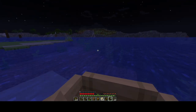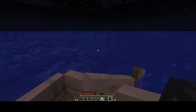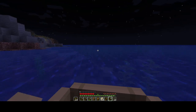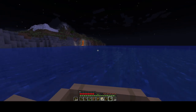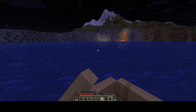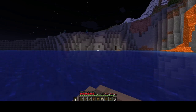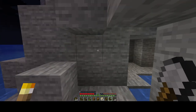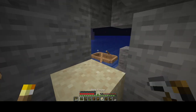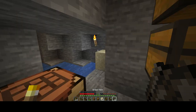Hopefully there aren't any drowned in the water looking to shoot at people. One of the dangers at nighttime in a boat is drowned — a drowned is a zombie that's been underwater long enough that it turns into a drowned zombie. If it spawns in the water at nighttime, sometimes it has a trident, and a trident can break a boat, which would be awful. All our loot would fly everywhere. I can hear a zombie somewhere — it's probably upstairs.